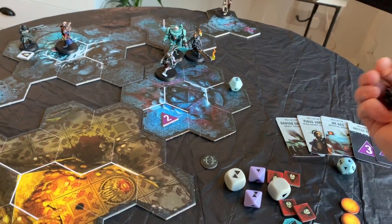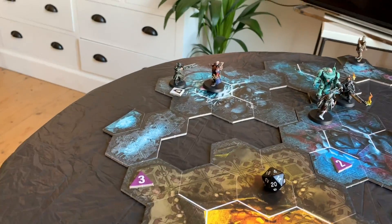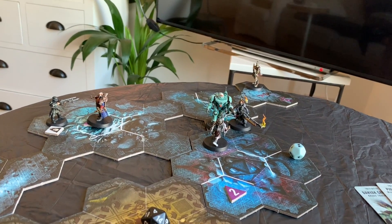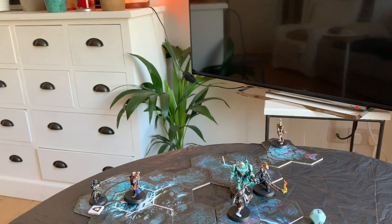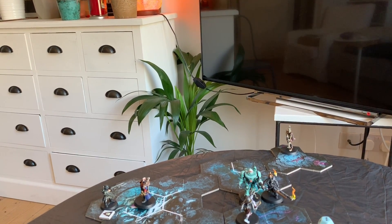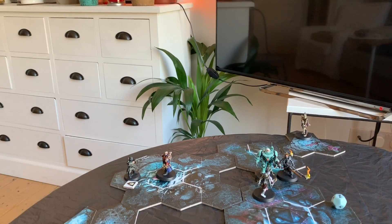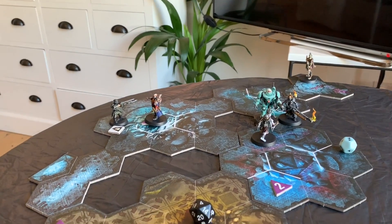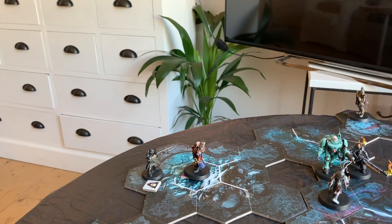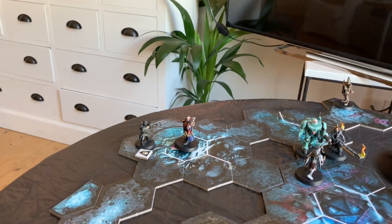So we need to see what happens on the event table. Four - 'Not Dead Yet': the leader must pick one hostile that was slain during the combat and has not returned to the battlefield, and deploy them as close as possible to an explorer. That's going to be annoying. I think we'll put another Guardsman in against Janus - give him a go.